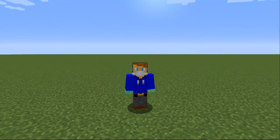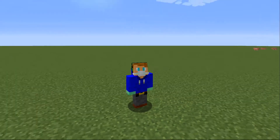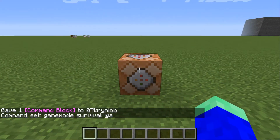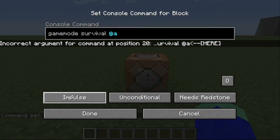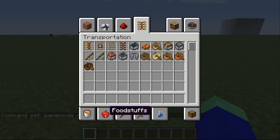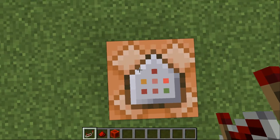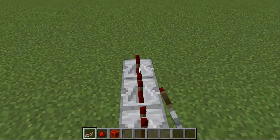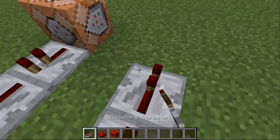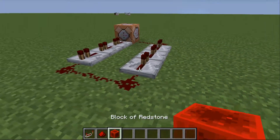Second method for versions older than 1.9: type literally the same command, but instead of setting it to Repeat and Always Active — because you can't do that in versions older than 1.9 — you need to grab a repeater, redstone, and a redstone block. When you stand on the command block and look straight, place some repeaters rotated like this, then 3 redstone like this, then the same amount of repeaters in this direction, and connect it to the command block.